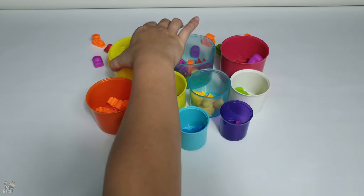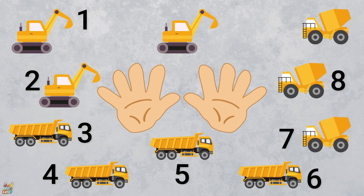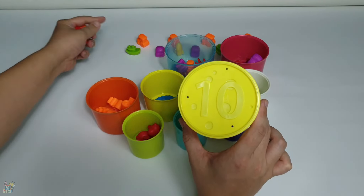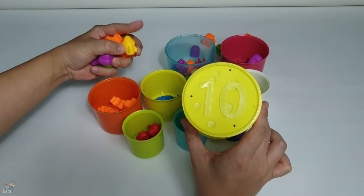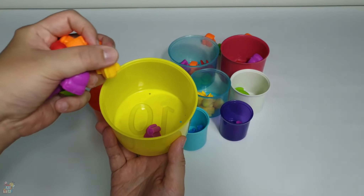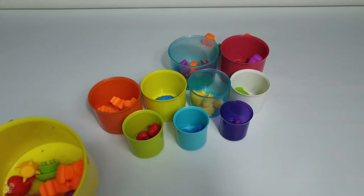What comes after number nine? It's number ten! Let's see ten on a finger — ten. There are ten construction cars — two, three, four, five, six, seven, eight, nine, ten. My hands are almost full, there are a lot of toys! Last one — let's put inside the cup: one, two, three, four, five, six, seven, eight, nine, ten. Yeah, it's good!